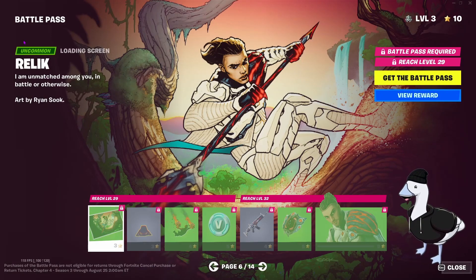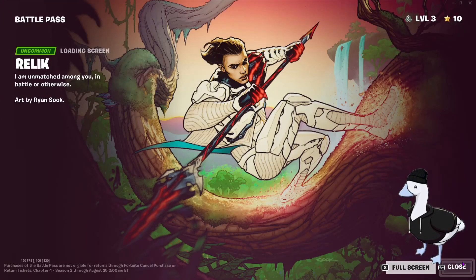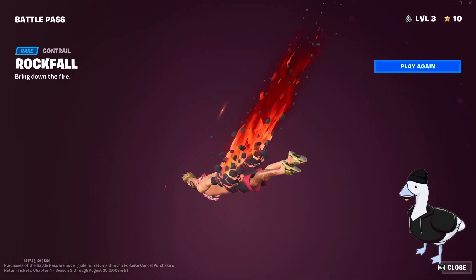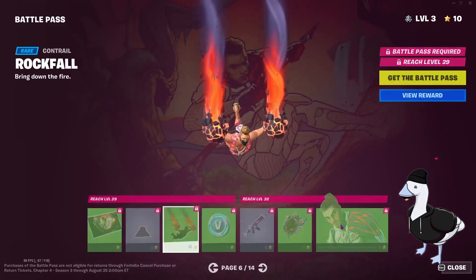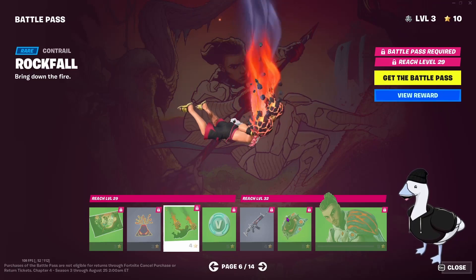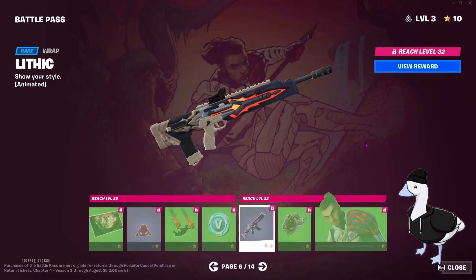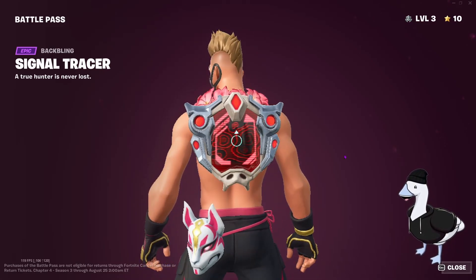Moving on we've got Relic — going along the vines, using his axe to balance along the tree. Very good. His outfit looks clean. Rock Fall — this is hinting a lot of the volcano, you know, the one that people thought was near Mega City. I think it's actually happening at the end of the season. The wrap — Lithic — this reminds me a lot of DnD. Anything that reminds me of DnD is a good skin already. It also reminds me of the Stranger Things rift if you've watched Stranger Things.